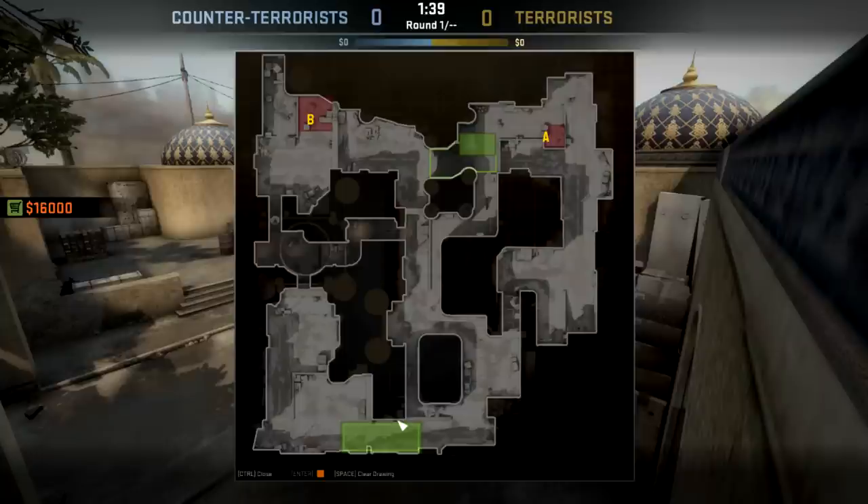You want to find a strat that can work multiple times, so you need a strat that either hits mid-to-B or hits A. Those are the only two real ways you can hit a spot multiple times and have it work — or at least fake it. If you're doing a B hit, they're going to figure it out pretty quickly and rotate one to B. Same with the long hit — you can't really run that too many times.